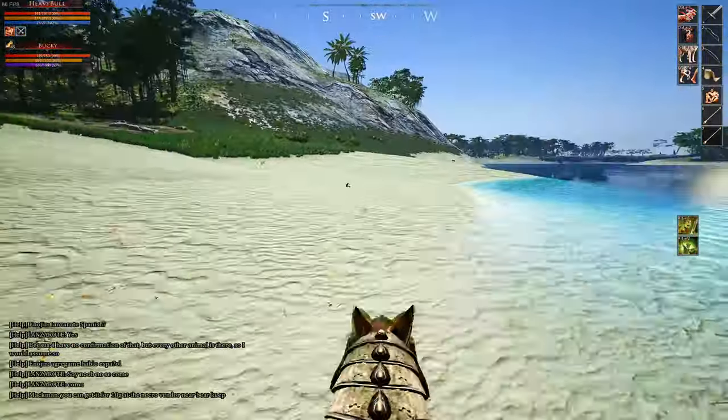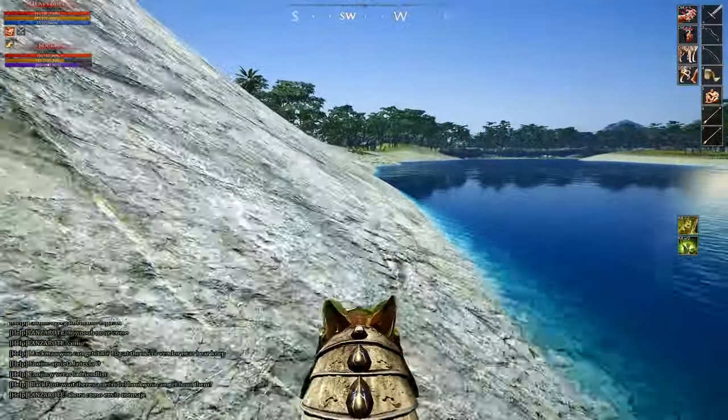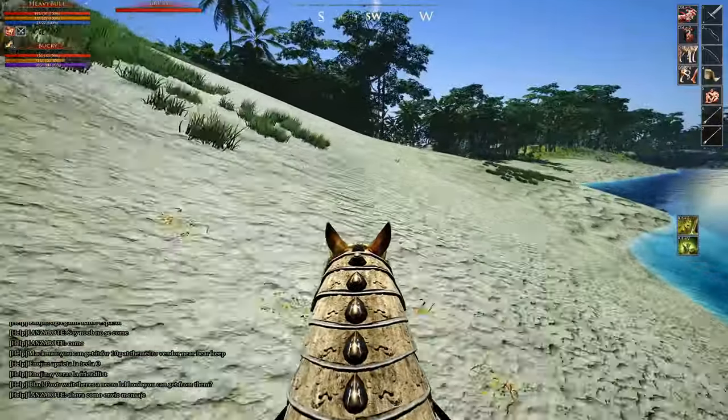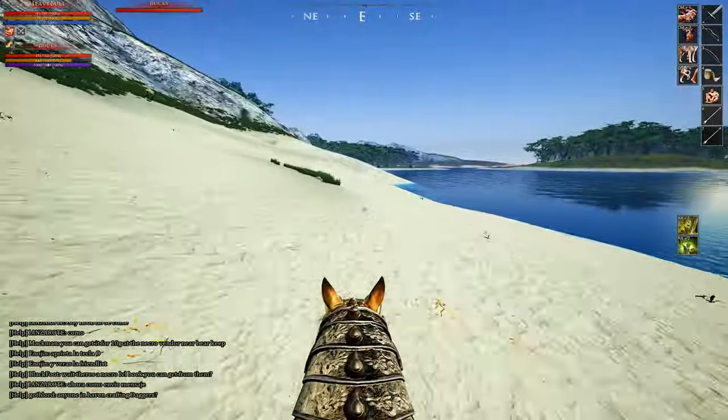When you're ready, hop back on your horse if needed and keep going along the coast which will start to turn southwest. Then once you get a bit further like you see right here, start turning south to go over the mountain and arrive on the coast near the sea, then head east along it.